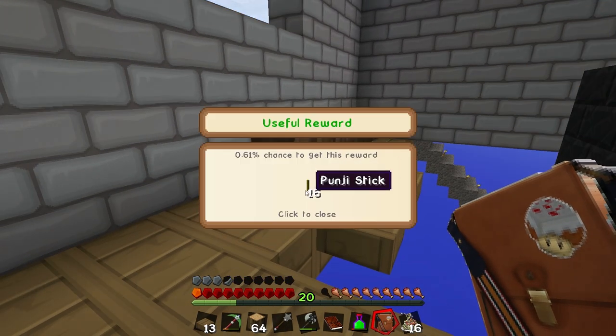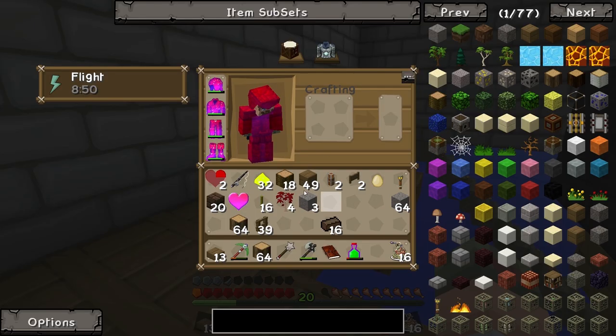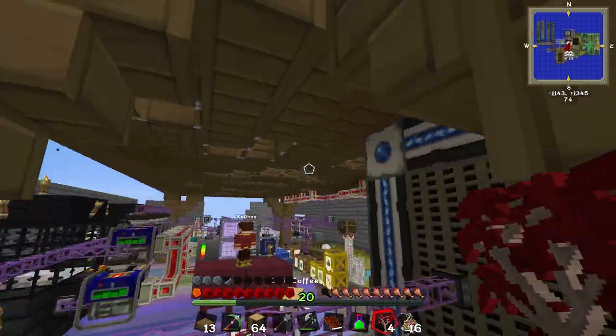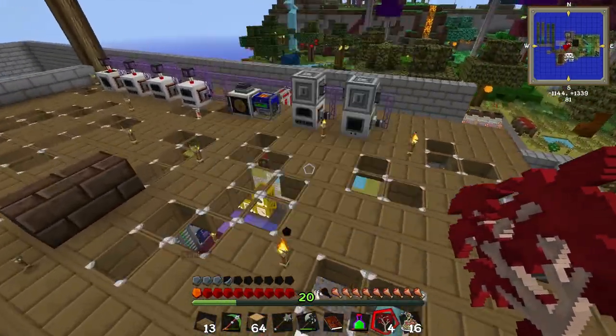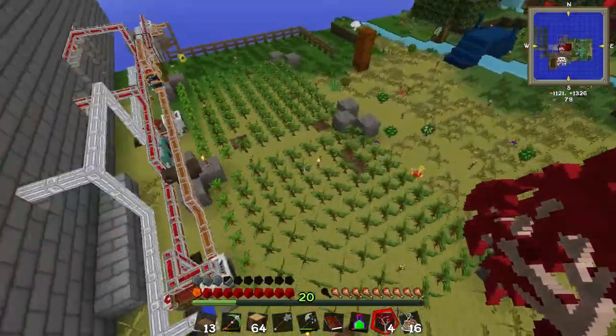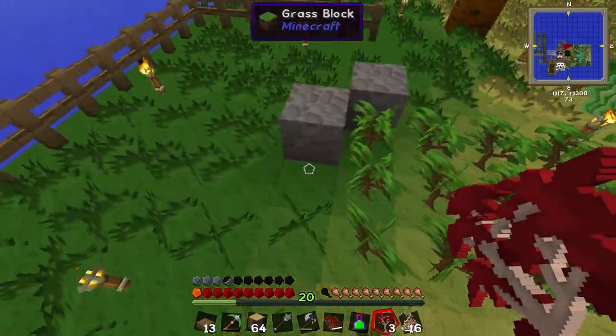Nice. I got some punji sticks. I got a spiked pick. Hopseed. Copper beech. Can you put all the seared bricks and scorched bricks and all that on the computer, please? Yep. Done. Thanks. So we now have grout — 168 grout. I am Groot.